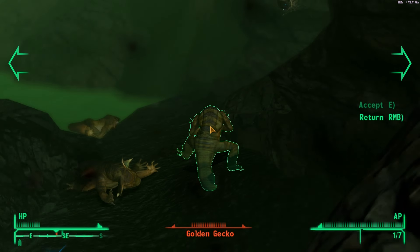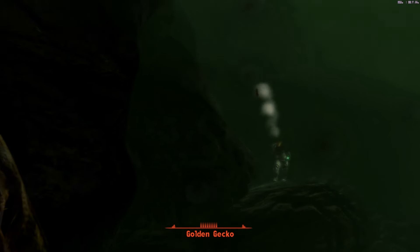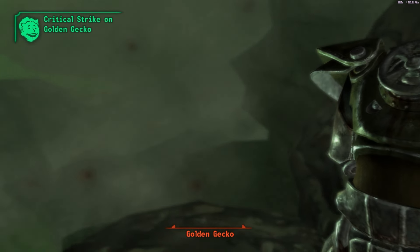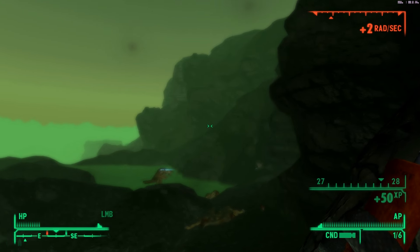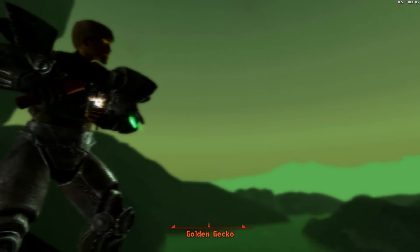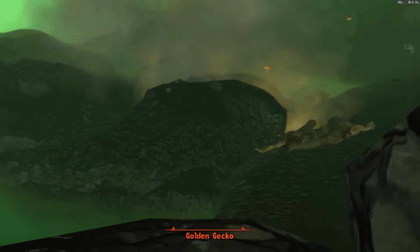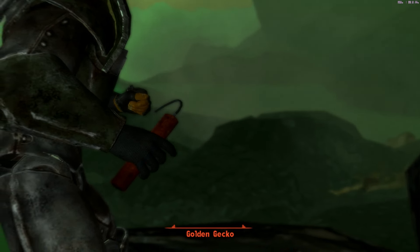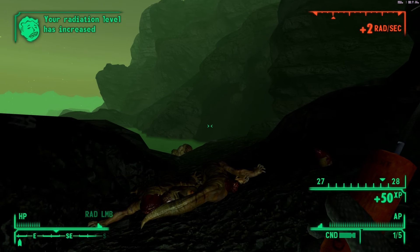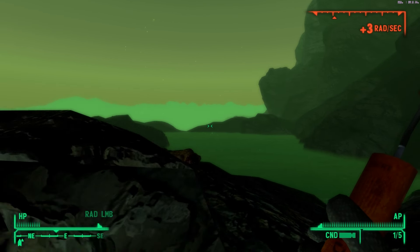Now I can use dynamite on him. Good — I was hoping Eddie wasn't dead. I can just keep lobbing dynamite from over here. Hey, good shot — that took care of him. Unfortunately that hurt Eddie a little bit too. Eddie's going to take care of the rest. Notice how much stronger my explosives are — I've got a perk and some good explosives skills now.